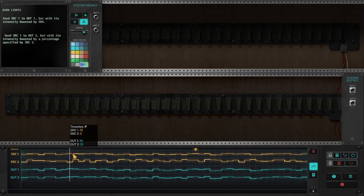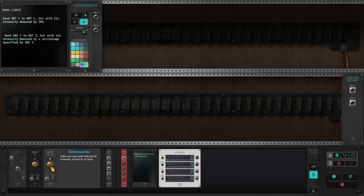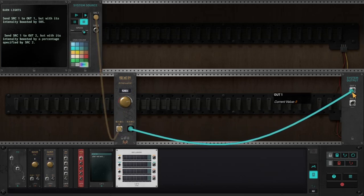Send SRC1 to OUT1, but with its intensity boosted by 50%. Okay, that is very easy. I think I'm gonna complete the first ones right away. So, 1 to 1 with 50% boost. Oh — boosted, so 150. Yeah. I can only make 100 though.